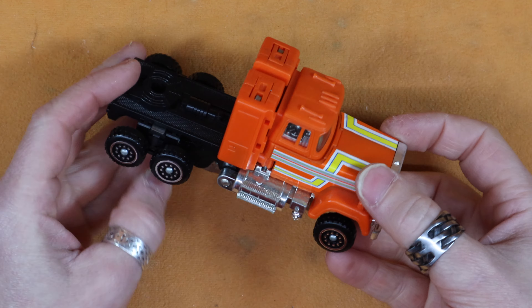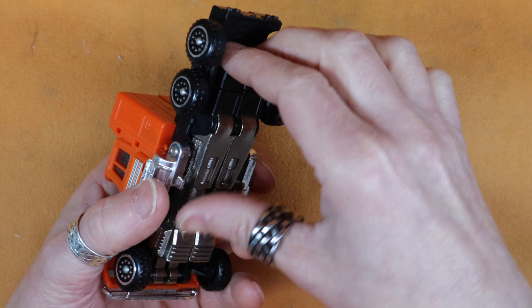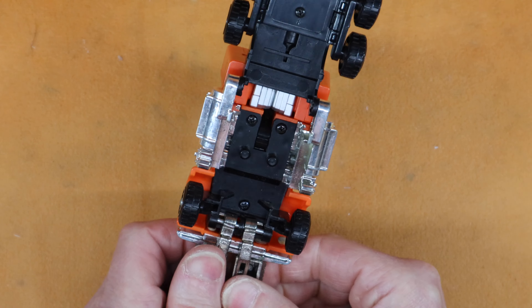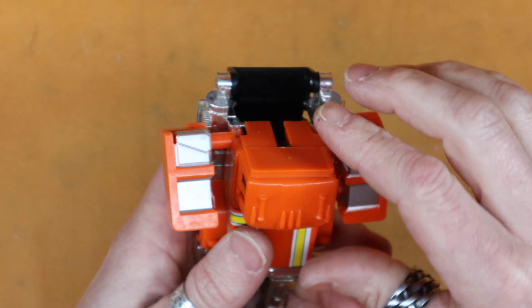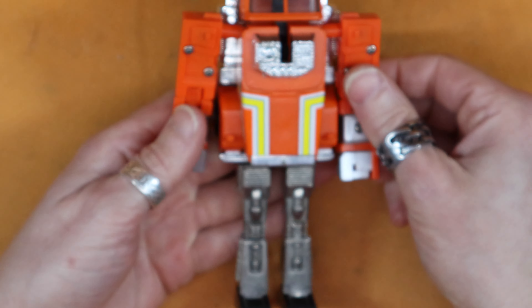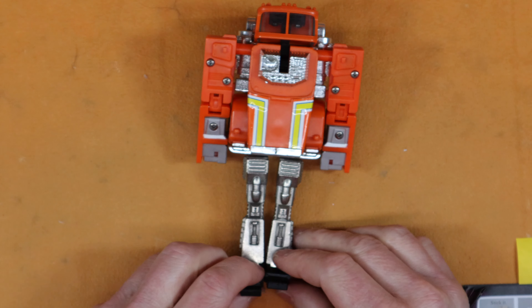Welcome everybody, finishing up Go-Bot week with a super Go-Bot. This is Stax, one of the good guys. It's a pretty straightforward transformation — bring his legs out and slide them out there, arms out of the way, head up, and flip those out.